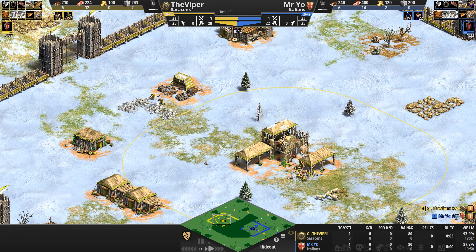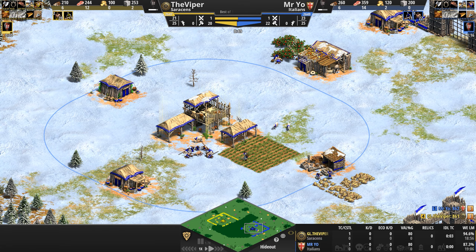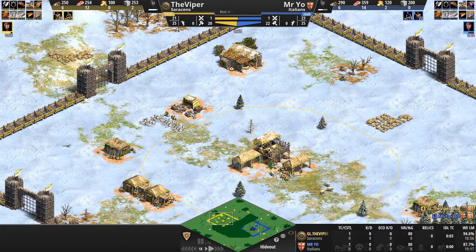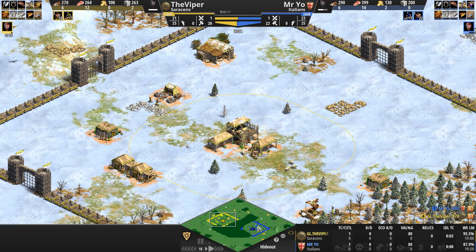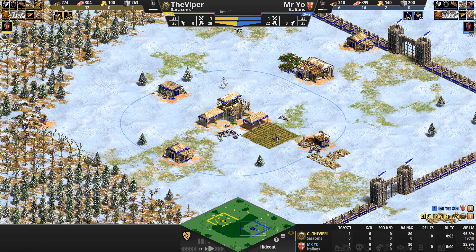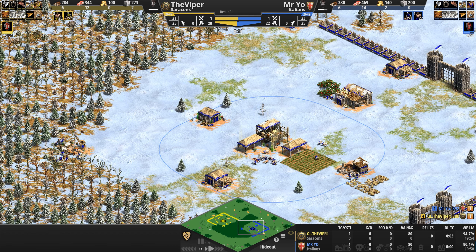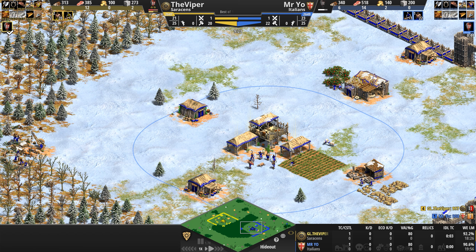We've got a pretty interesting matchup: on one hand a civ with powerful economic bonuses through savings, on the other a similarly strong economic civilization with that market. How do these players engage? If the Viper goes heavy on the camels as you sometimes see with Saracens, our Italian will counter with the Genoese Crossbow if he can get his castle up nice and early.